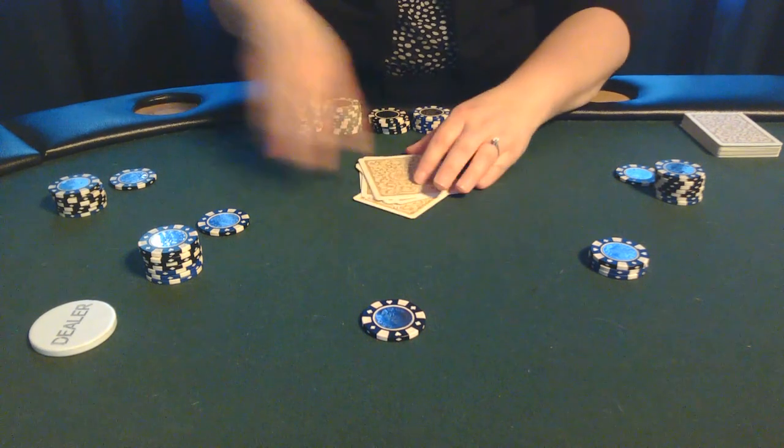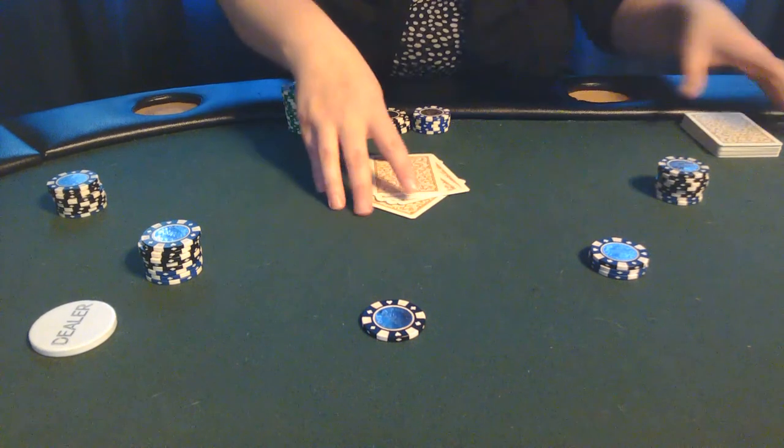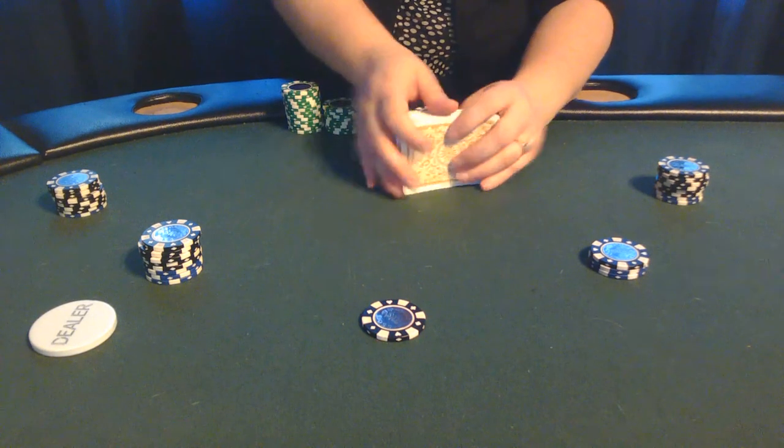So that's how that chip race is done. We'll do one more example, coloring up the black chips, which are worth a hundred, up to the purple chips, which are worth five hundred.